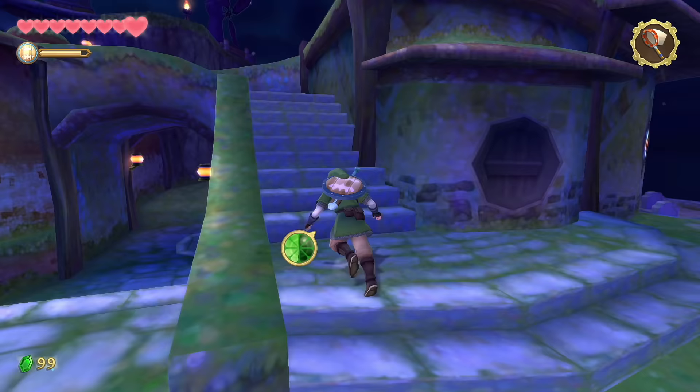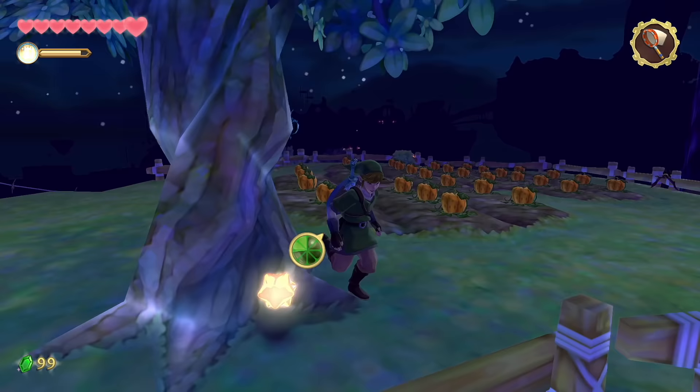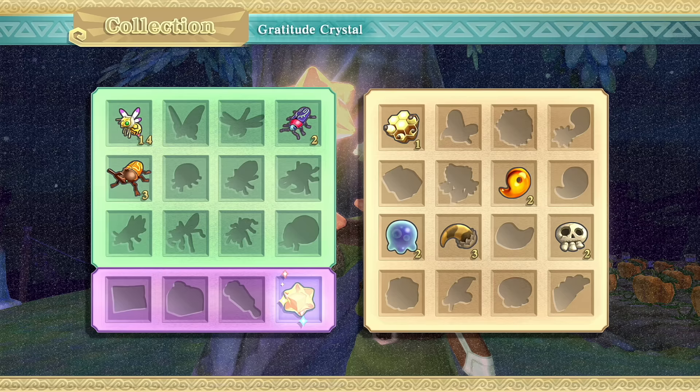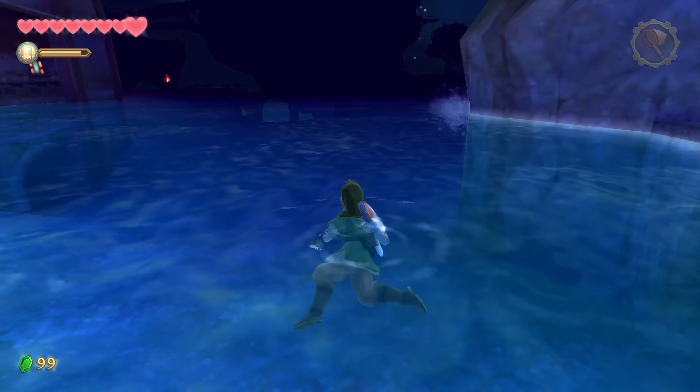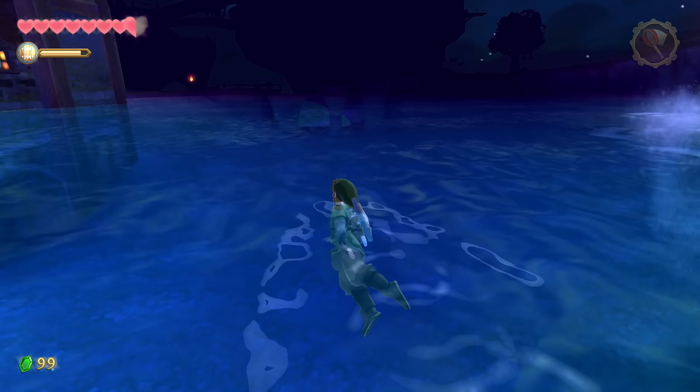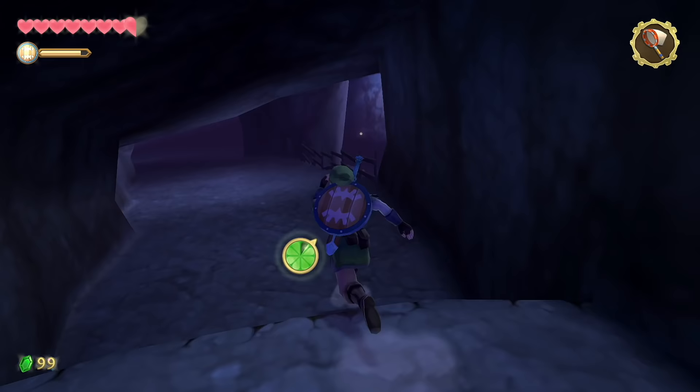By the pumpkin patch is a large tree, and behind it — boom — gratitude crystal number one. There are 80 in the entire game. Head to the end of the pumpkin patch, jump off the edge, make your way to the four stepping stones, and head inside the waterfall cave where you got your bird the first time.